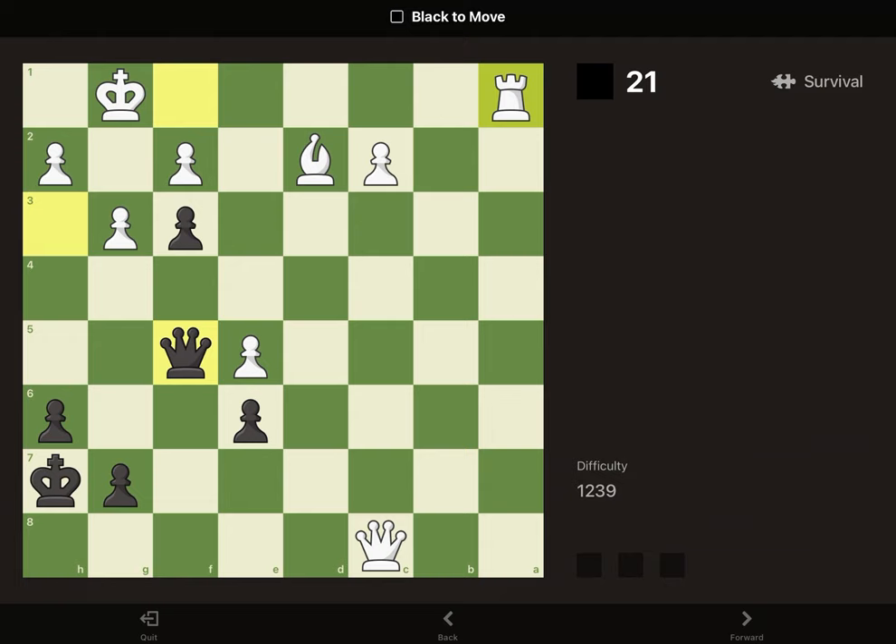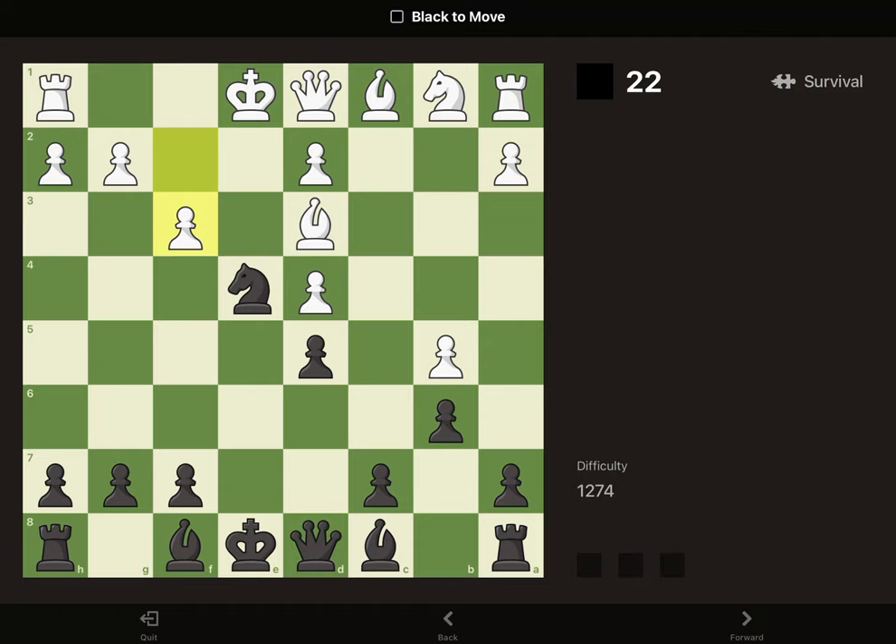In this position, we can play queen to H3, getting close to the enemy king and threatening an unstoppable mate with queen to G2, which we can take as a second queen.